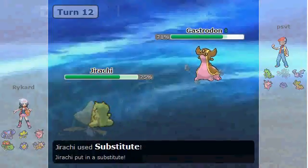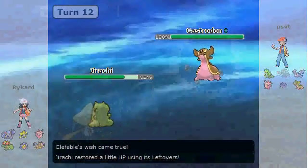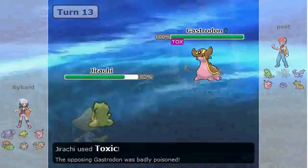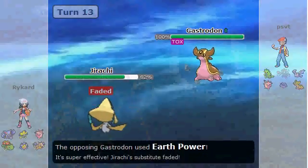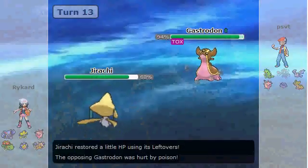I see this as a perfect opportunity to set up a Substitute, and even if Clefable did have Fire Blast, Jirachi's really defensive so it wouldn't take it poorly. Anyway, I go for Toxic right here on the Gastrodon. This Jirachi's moveset is Substitute, Toxic, Iron Head, and Drain Punch.